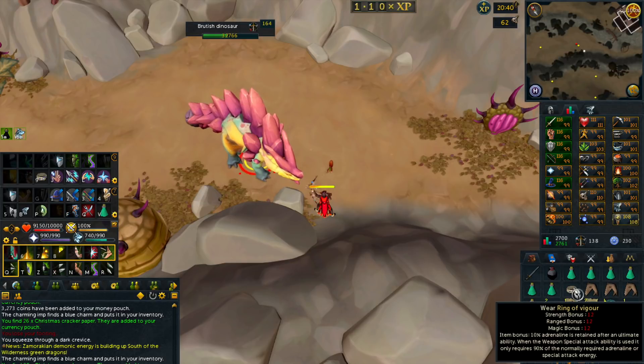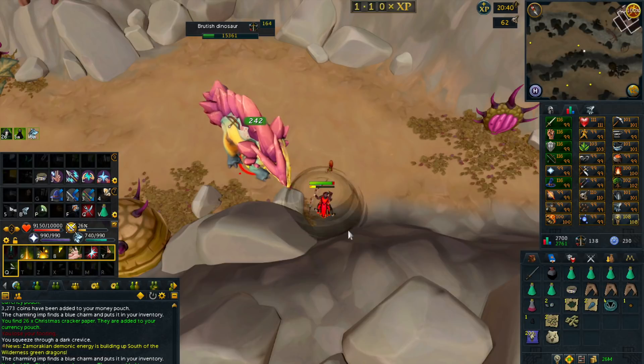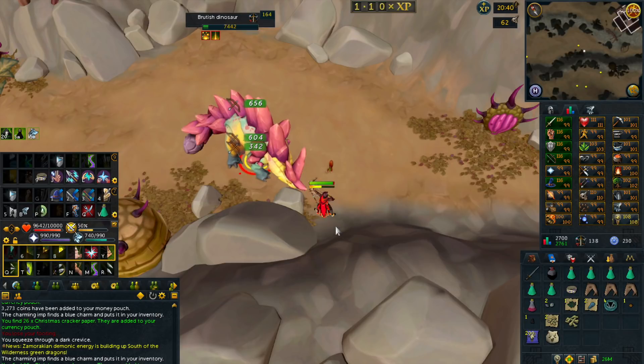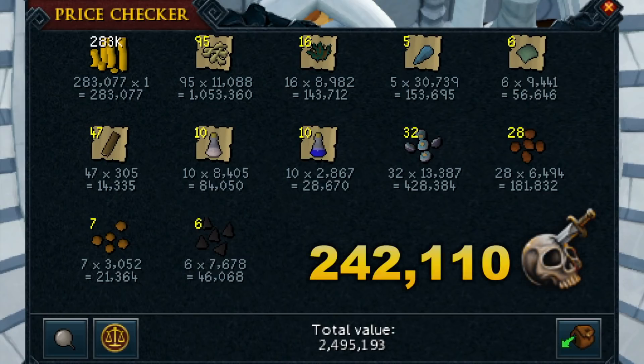The loot from Brutish Dinosaurs also tends to be pretty good, so that is a nice bonus. Also, since it is over the holidays, I was actually obtaining 1.1 times XP for all of these Slayer tasks in this video, so that really did help with the gains. Jumping into the loot we got from this task, around 2.5 mil, and we also got 242,000 Slayer XP, so this was pretty good. The task took around 1 hour to complete.